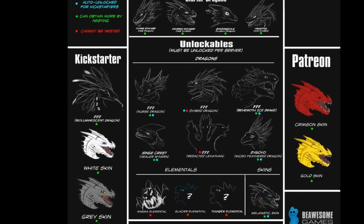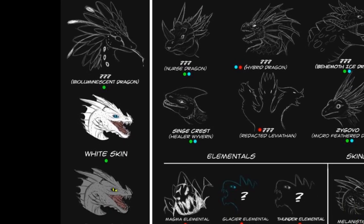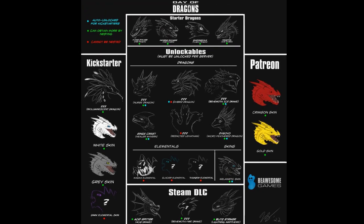As for the other new dragons, only players with the Bio Dragon key will be able to spawn as the Bio Dragon, and only players with the Blitz Striker DLC will be able to spawn as the Blitz Striker. All of these dragons however can nest in others as much as they like without limitations. As breeding is the only way to increase your bloodline stats and unlock new skins and patterns, there will be plenty of nests going around.